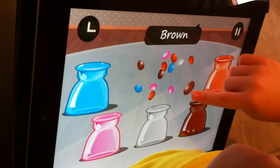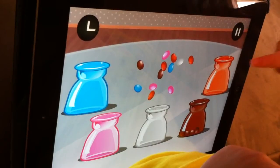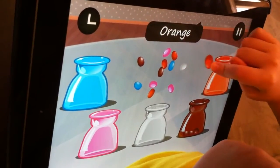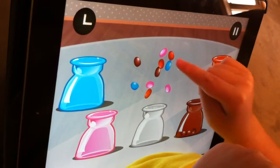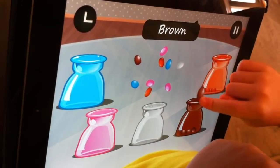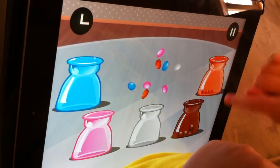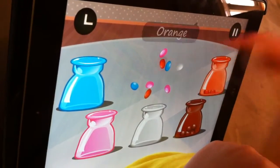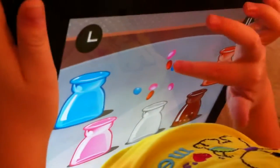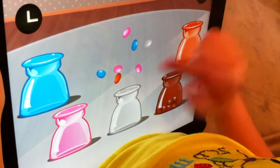Yep. Brown. Brown. Orange. Orange. Put it in the jar, honey. White. Orange. There you go. Orange. Orange. Brown. Orange. Brown. Orange. Is there any more brown? Orange. Orange.